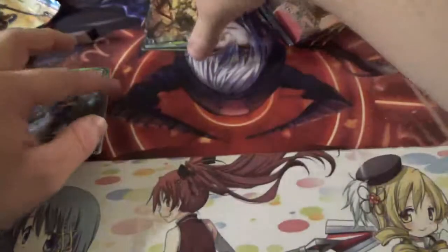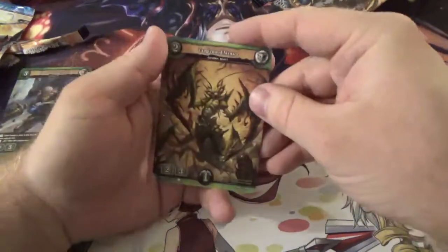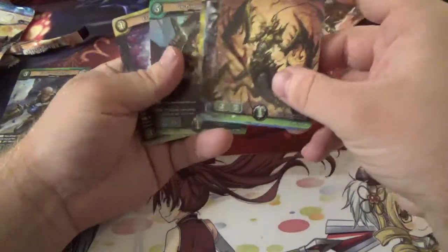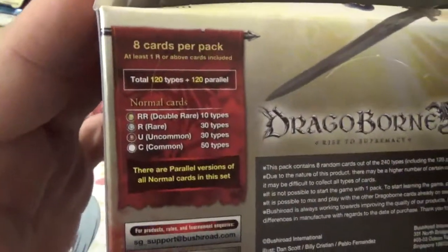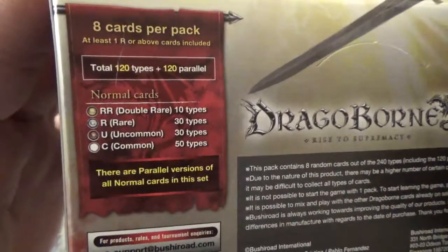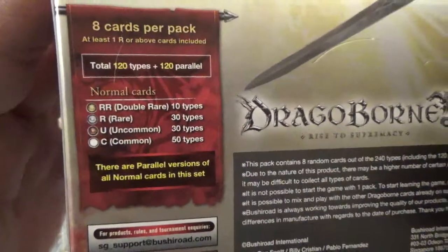Once we found out the price for the box, we found out that we were wrong about certain stuff in the game — like that one ruling — then it actually made sense. Here's the rarities: we've got 10 double rare, 30 rare, 30 uncommon, and 50 common cards, and parallel cards of all normal cards in the set — so I'm pretty sure that just means they can all become shiny and rare.